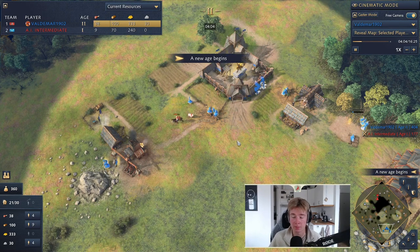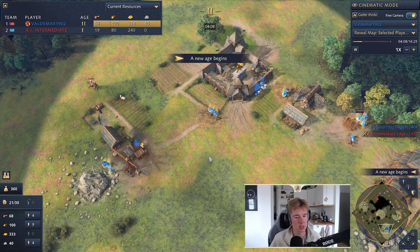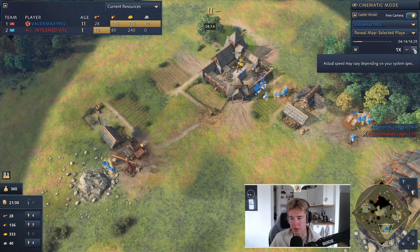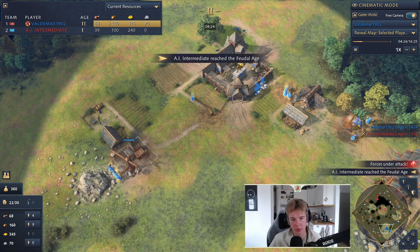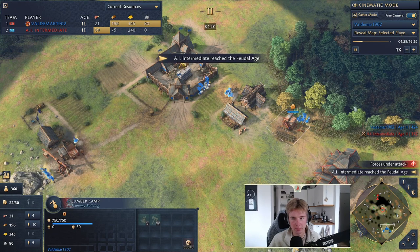Once you've chopped the two straggler trees, those villagers go to stone as well. This macro works pretty well — it lets you drop a second town center at around 5:15, sometimes 5:25 depending on spawn. Two straggler trees into stone mining is the way to go. Build a house when you see fit — you could build it with the stone villagers. Then get the lumber camp up.